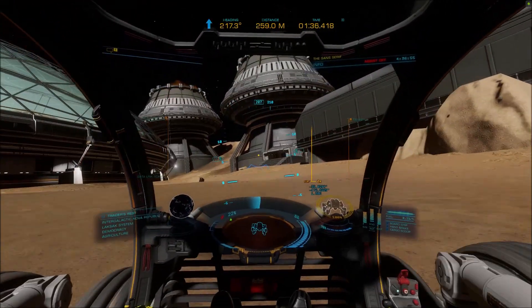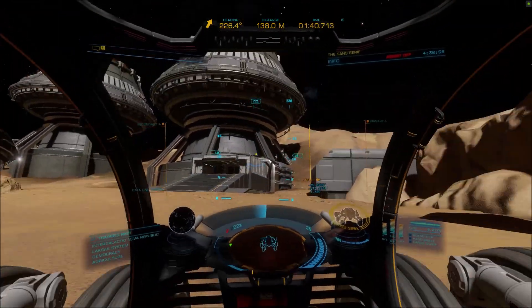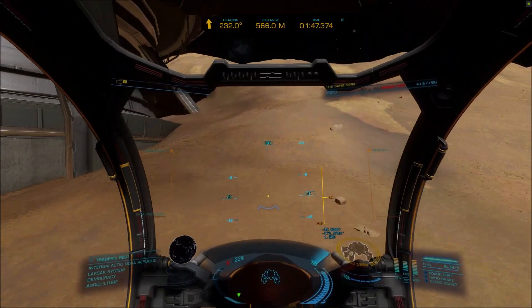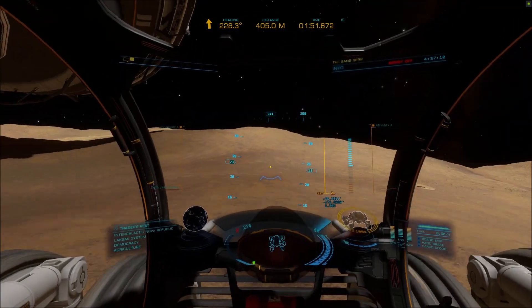Now drive straight up the slope. When you get to the top you'll see a small control tower. Drive past its right-hand edge.